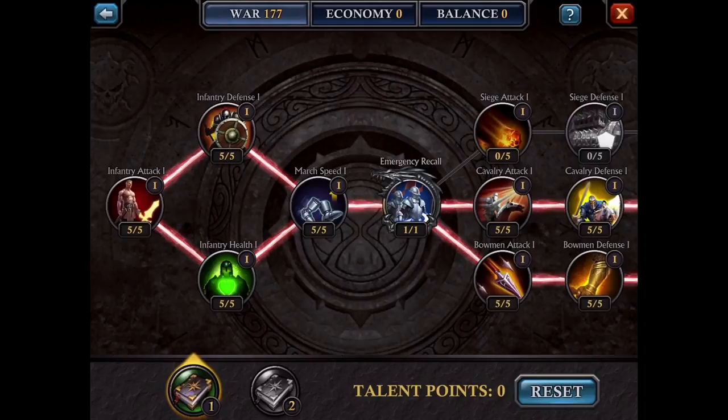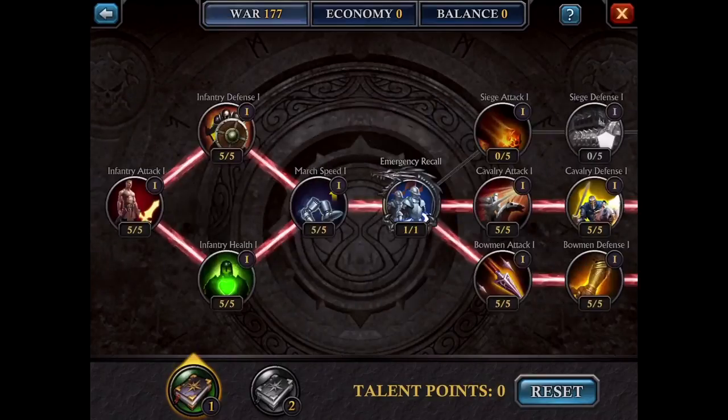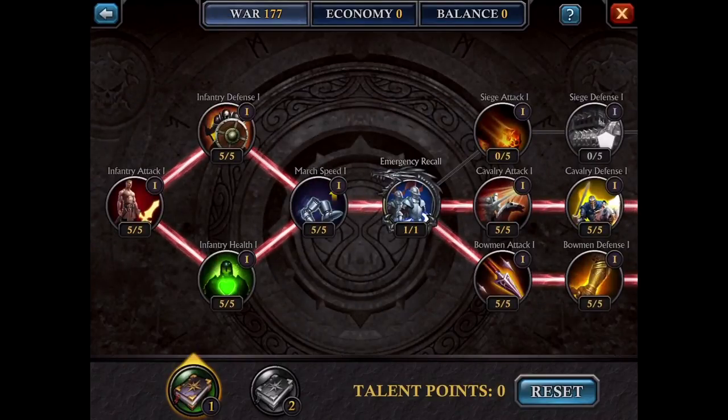Let's get back to the war topic and go over every single skill and talk about whether it's good or bad. Starting out, we have infantry attack — obviously that's what you have to start with no matter what in order to move on. Once you get infantry attack, you should definitely do infantry defense and infantry health, because as a tank, that is very, very important.